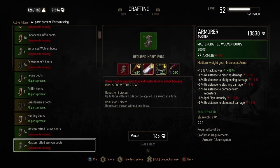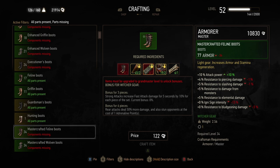Witcher gear has set bonuses. For this one it says: up to three different oils can be applied to a sword at a time, which is quite cool, and if you have six pieces, bombs are thrown without any delay. The Feline set gives other bonuses. Each Witcher gear set gives you different bonuses and they look pretty cool as well, so they're worth upgrading over time.